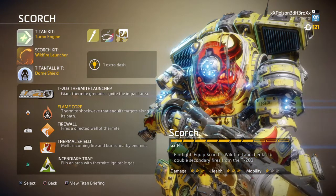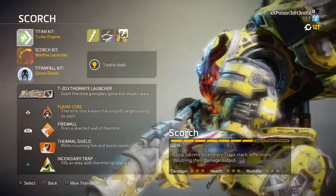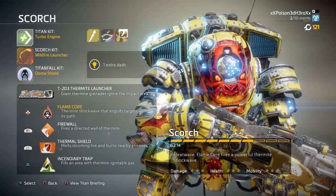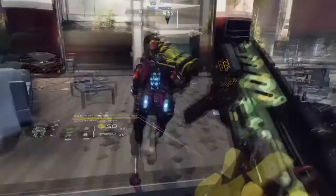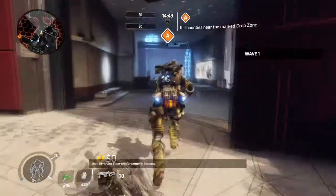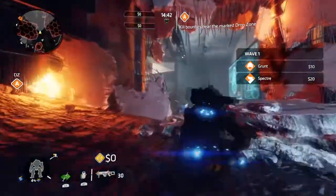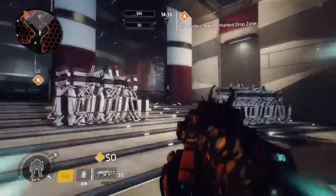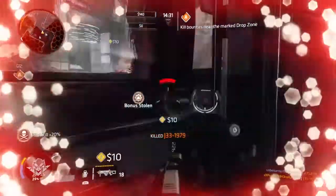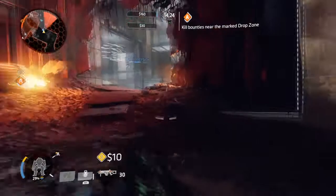Let's look at Scorch's main perks. He uses his T203 Fermat Launcher as his primary. He has a Thermal Shield that absorbs and deals damage to players and titans up close — so if a Ronin comes in attacking you and you use your thermal shield, it does a pretty good amount of damage. He also has Firewall to whip out a flame wall to damage and block paths, Incendiary Traps that lay down gas canisters which explode and cover an area once ignited, and his main special Flameclaw, which sends a pulse wave of fire that damages, kills, or destroys anyone in its path.